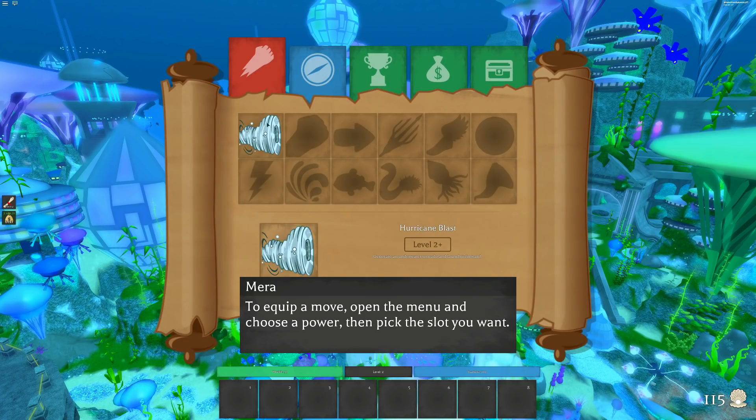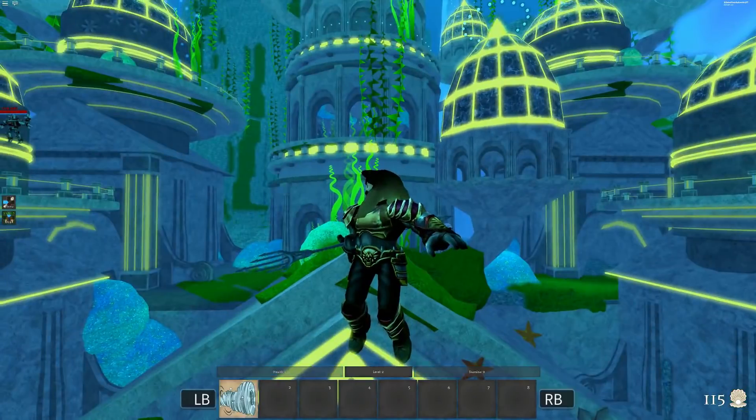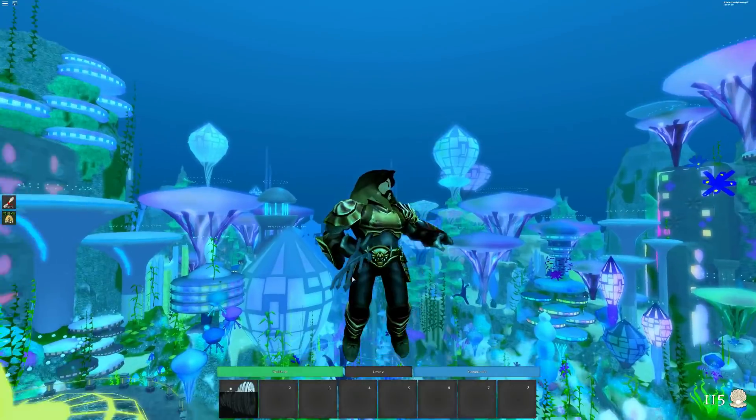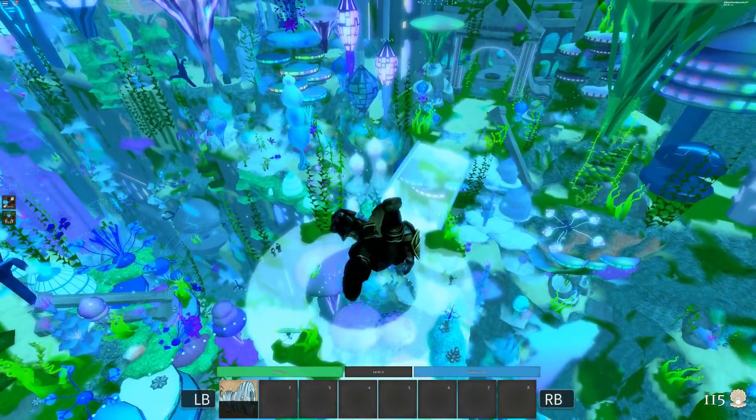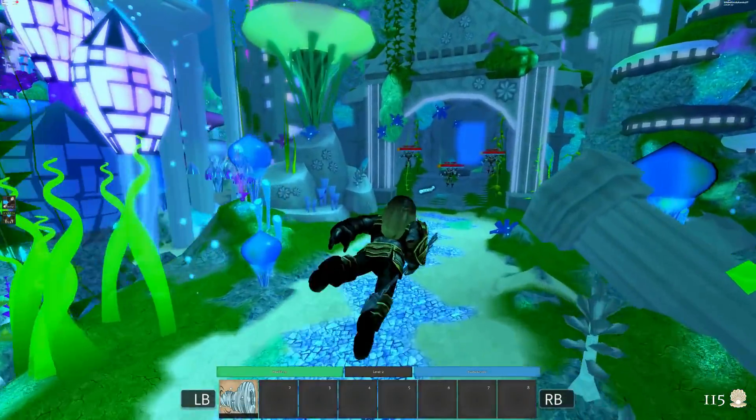You get a prompt from Mira that says go and look at your menu and get some of your special powers. If you go there you can see there are special powers — you have to drag it and move it down to the bar on the bottom, then you can use it. That is a special power you can use for getting to level 2. There are other powers that you can use for getting to other levels.